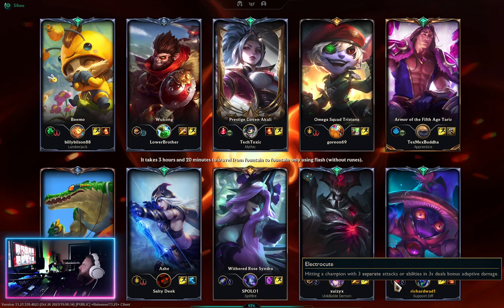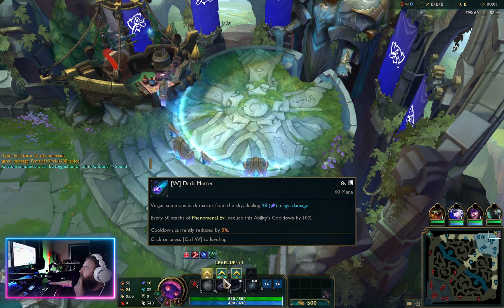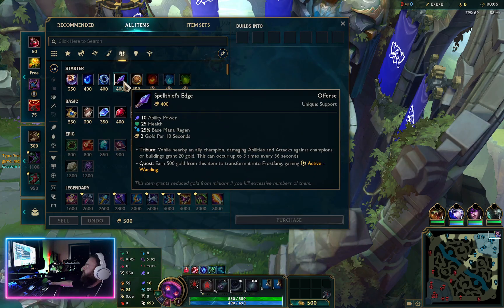We're playing against Tristana and Taric, which is a tough lane sometimes, because she can jump in and he stuns after she jumps in. But the good thing is my cage actually counters Tristana because it can catch her in the air — it just depends on how predictable she is. Besides Taric they're all pretty squishy, and we're dealing with Wukong in the jungle. Starting with Spellthief's Edge.